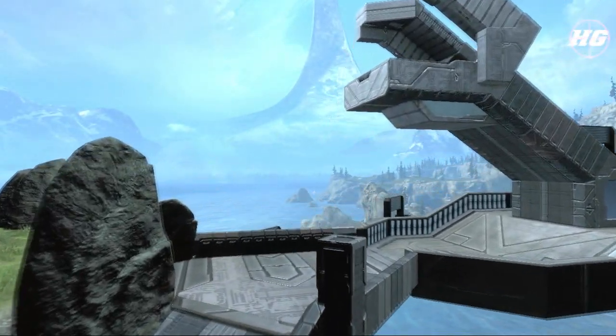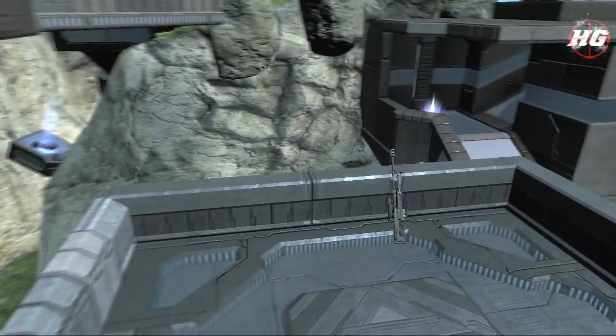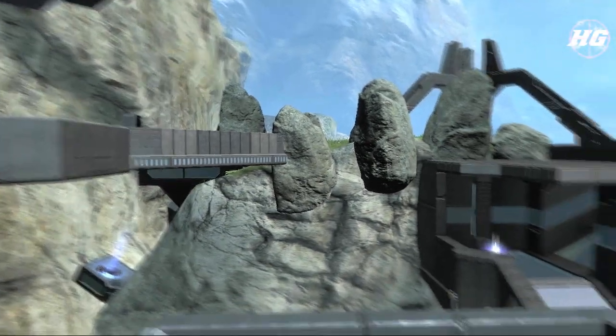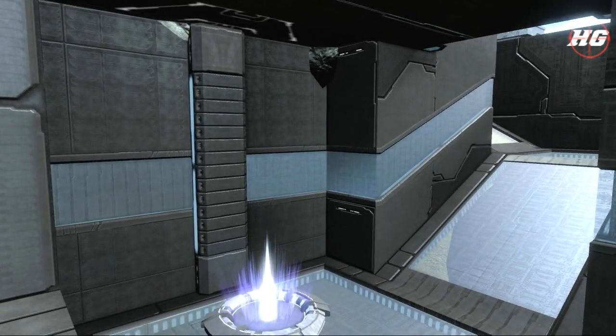The next spot I'm going to is for the blue side sniper rifle. You can either jump from the higher level down to the lower level to grab the sniper rifle, or you can run down that ramp. Looking right there, that is the teleporter — that is where you come out of if you leave the rocket launchers. And also in that little area just up to the right is where the shotgun is located.